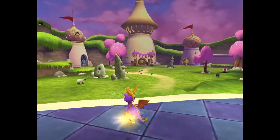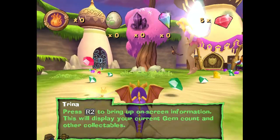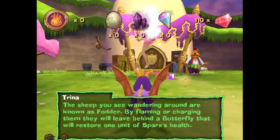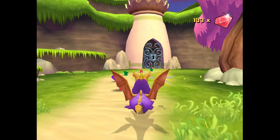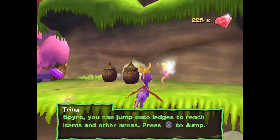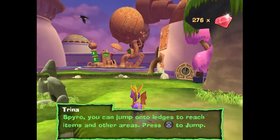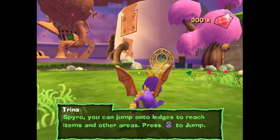Start obviously brings up the menu. Also, in this game gems aren't collected the same way you normally would - there's no gem total per level. For Moneybags, we need 500 gems. We need keys to unlock those doors, and guess where you get keys from? You get them from Moneybags. These controls are going to get to me.